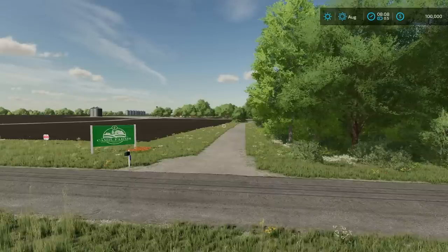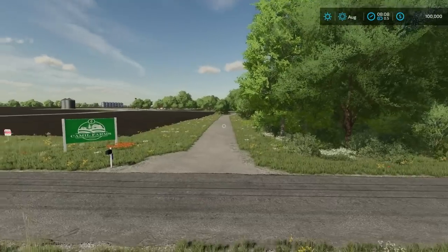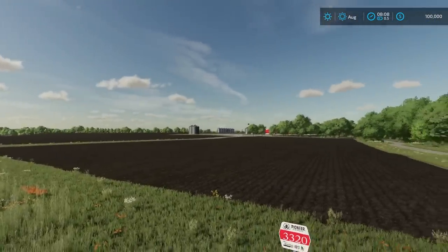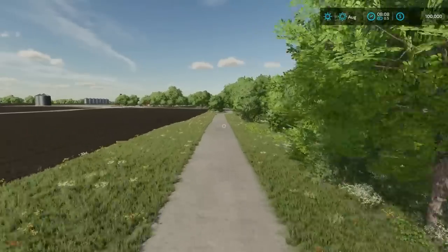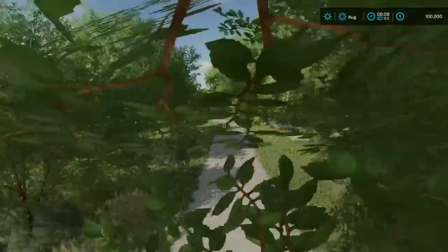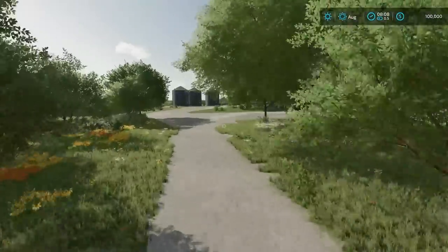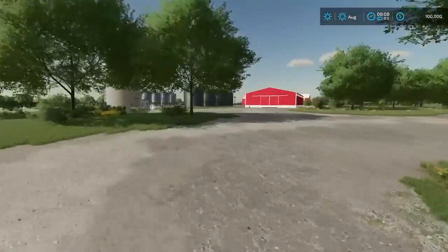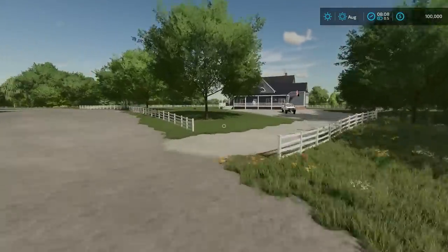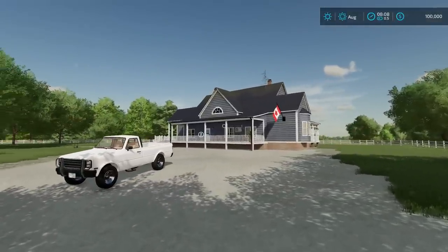Starting out let's take a look at the farm. We've got two entrances into the farm here — the driveway to the house as well as a road over here into the main yard. If we follow this driveway up you can see that Camille has spent some time putting in some nice scenery. We've got trees, bushes, etc., and it kind of leads up into the yard here. To the right we've got a nice house, white picket fences, and you can't knock that Canadian sign here.